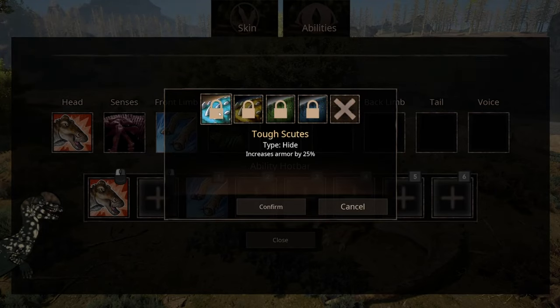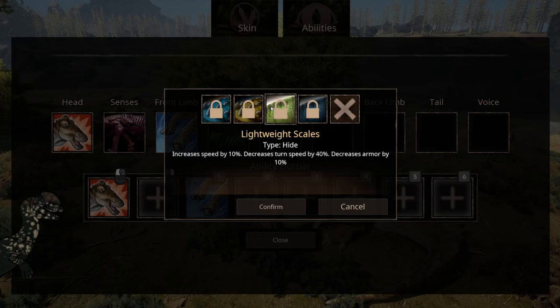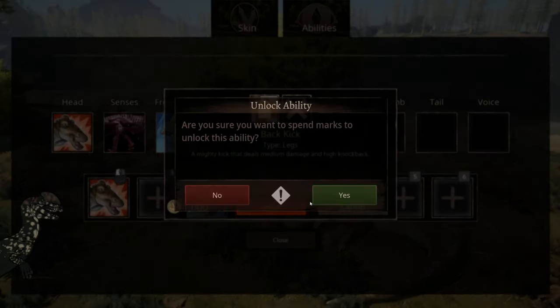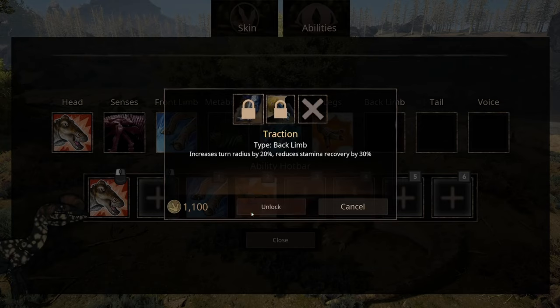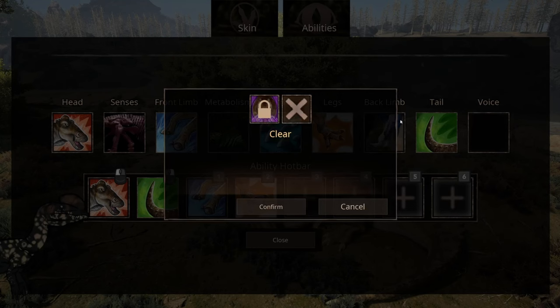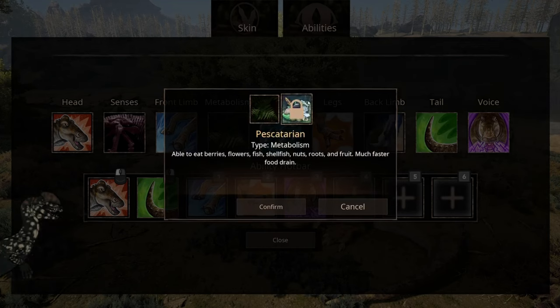They have a lot more hide options: Tough Scutes increases armor by 25%, Resilient Scales increases bleed and venom healing by 30%, Lightweight Scales increases speed by 10% but decreases turn speed by 40% and armor by 10%, and Creek Runner increases stamina by 20% but decreases turn radius by 20% and armor by 10%. I'd definitely go with Tough Scutes. Back kick, back limb — I'd always go with traction. Earthshaker voice — let's see how high pitched it is. Metabolism options: Pescatarian — eat berries, flowers, fish, and whatnot — and Herbivore.